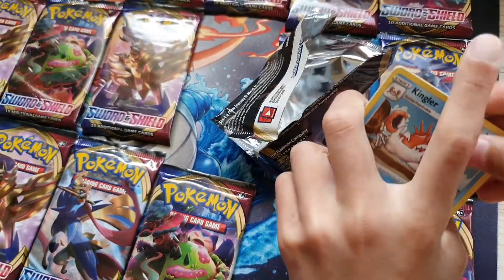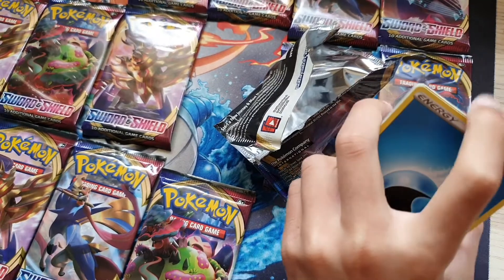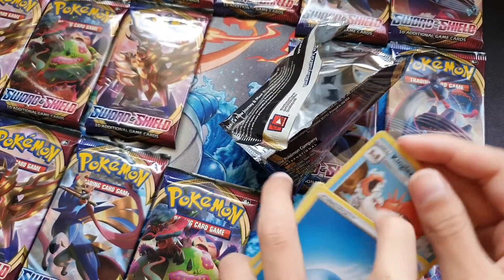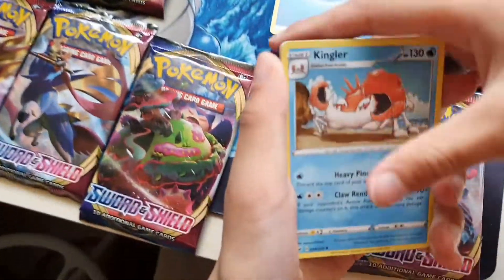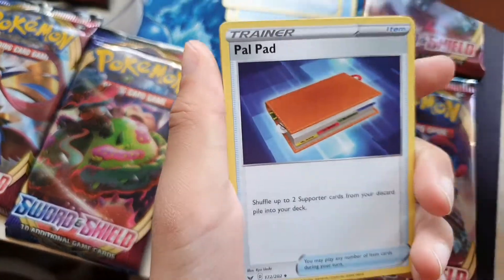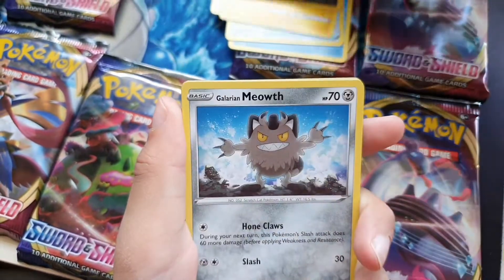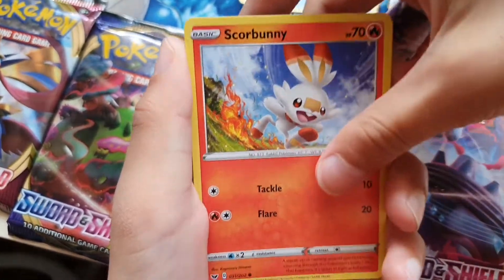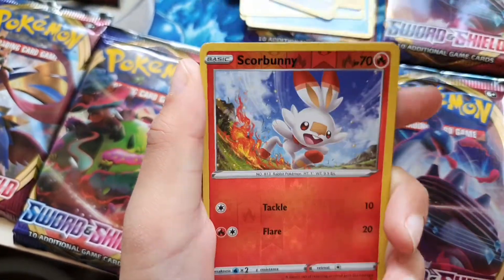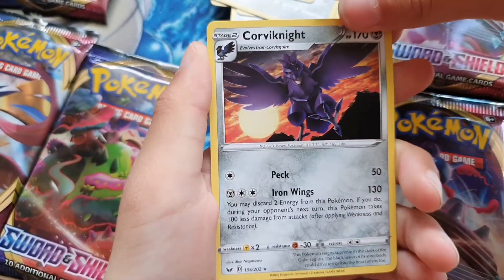Got the card trick wrong — this one goes here. Water energy, Kingler, air balloon, Pile Pad, Chinchow, Croagunk, Galarian Meowth, Scorbunny, Scorbunny reverse, and a Call of Night regular rare.